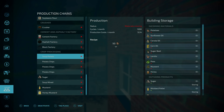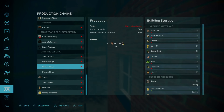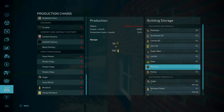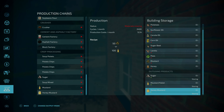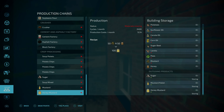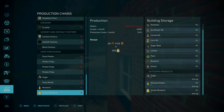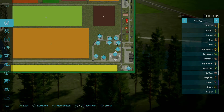Fixed buildings that wouldn't sell — unfortunately I'm not sure which buildings those were, so I can't show which ones are affected. You start with the BGA now — that is true. If we go to the production chains and scroll all the way to the top, the biogas plant is one you now start out with, which is awesome.